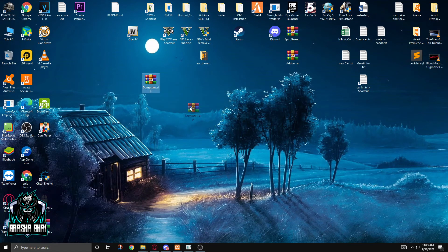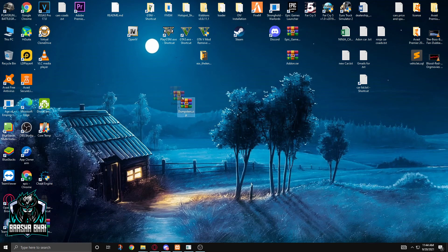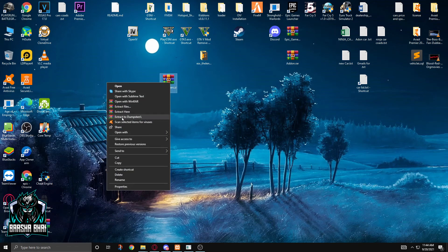Ok, so now you need this zip file — it's a Trash Finder Dumpster file. The link is in the description, you can download it from there.